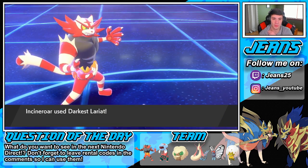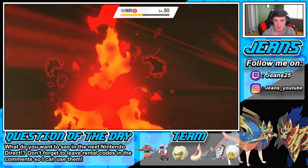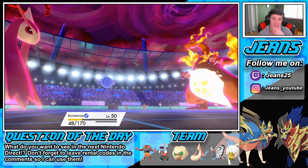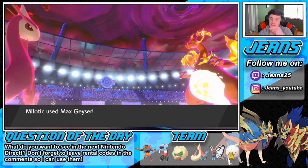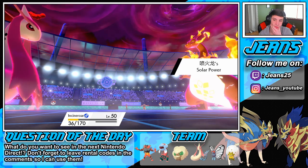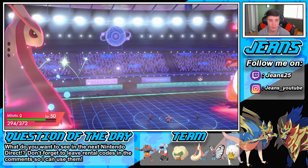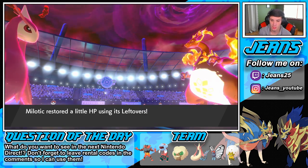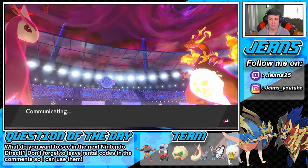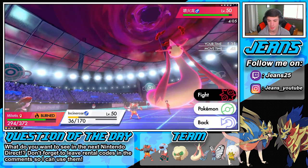Darkest Lariat pops — we're gonna be able to take that out. Now do I guard and then go into Parting Shot? I could guard and Parting Shot but this will be my last turn and I really don't want to waste it like that. Max Geyser is gonna get the block. Solar Power's gonna trigger. What should I do? Do I consider Max Guarding? No — I have the Geyser, I just use the Geyser.